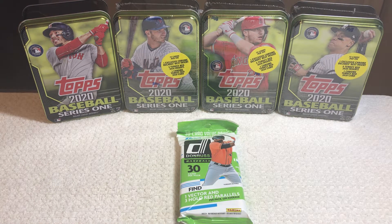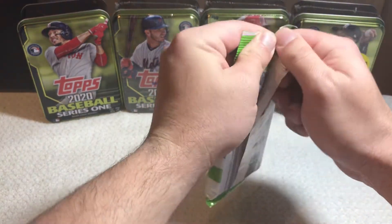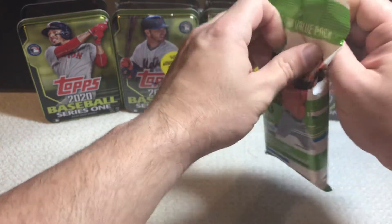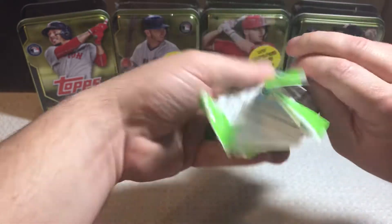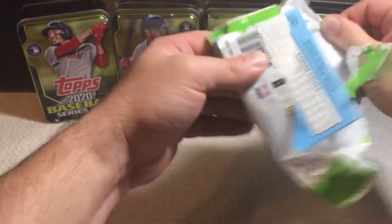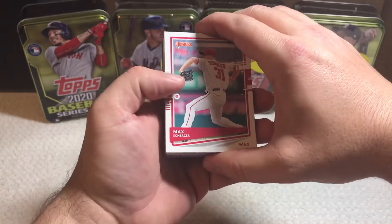We're going to rip a pack of 2020 Donruss Baseball. It says that we're going to find one vector and three hollow red parallels per pack on average in here. With Panini's track record, that probably means there's going to be Panini points, but I guess we'll see when we rip that pack open. With that being said, let's go ahead and get started. I'm kind of on the fence about this product as I pulled some good cards out of it from some hobby packs that I had opened. I haven't done any retail yet, but we'll see how we do here.